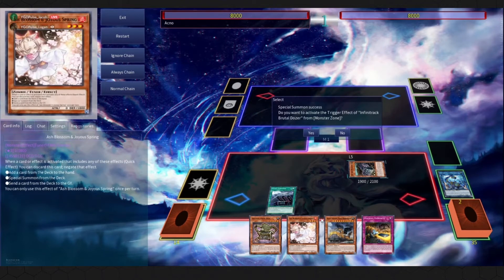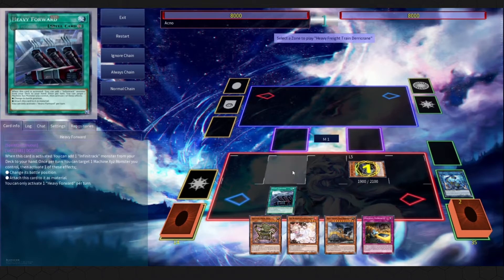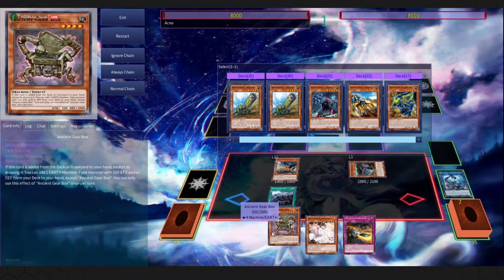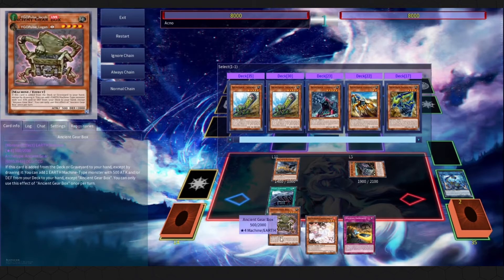After getting beer rude, you still have trencher in the graveyard — just bring out dare crane and whatever trencher summons. That's what's cool about this deck: there are so many combo paths. What matters is that you end with anger knuckle — there are a lot of different ways to get there. Dare crane can be summoned here because this hand is pretty weak to ash blossom, and dare crane is a chain block. Search trencher here, because it's the extender.